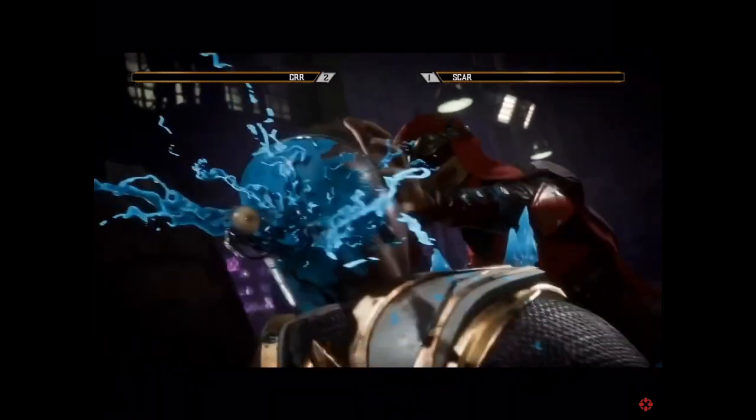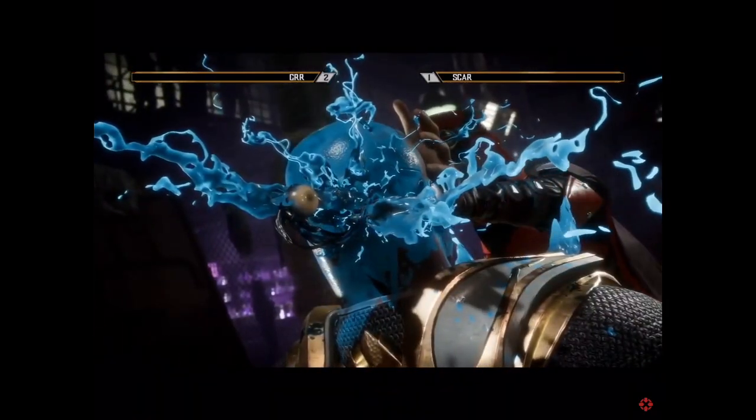Like if you do Sub-Zero Slide and I block it, if I Flawless Block, I can then reversal up 2 and get the pop-up attack.